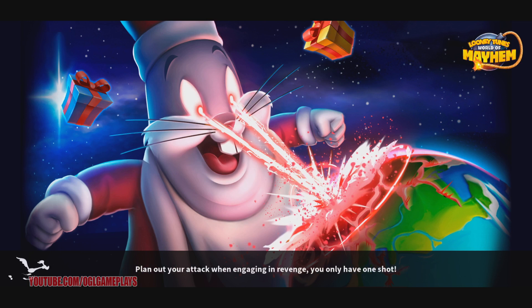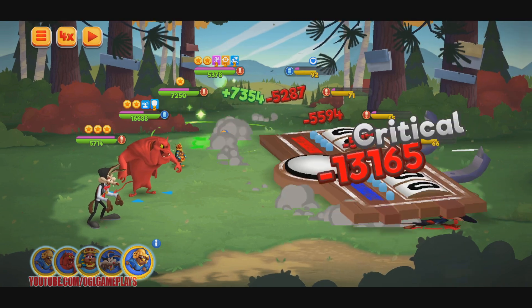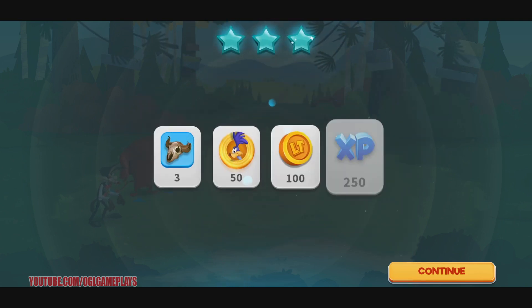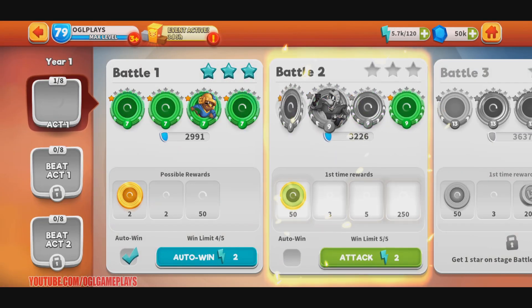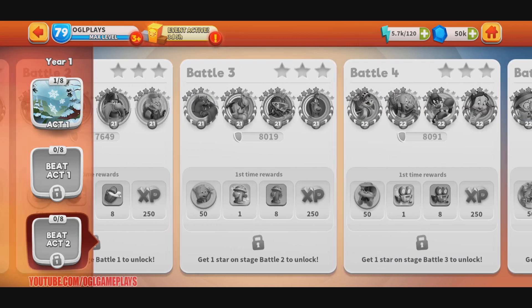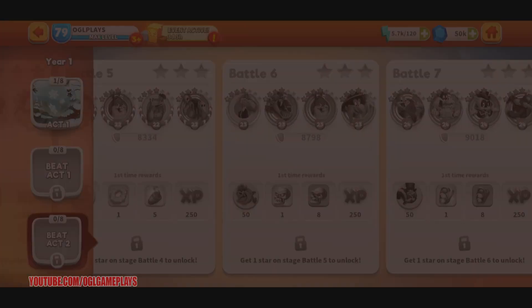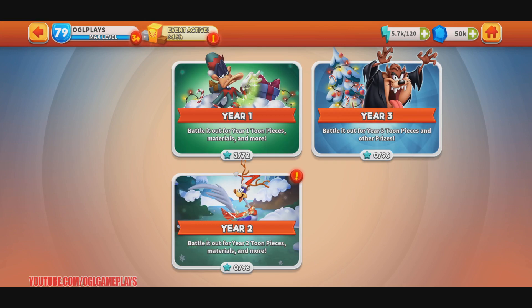Let's take a look at the wrap-up - it's really easy to play. You can see 50 Roadrunner pieces. This event is divided into three acts, and even in the last act it's really easy to play. You can see 50 pieces from each of these toons, including Tasmanian Devil, Phantom Le Pew, and Holiday Bugs Bunny - I don't have him maxed yet so it's going to be nice.